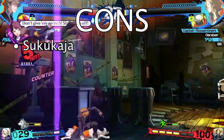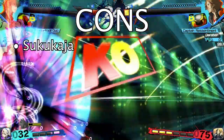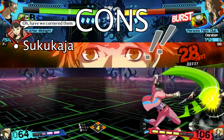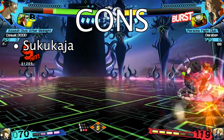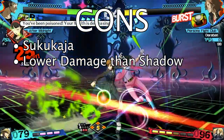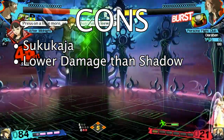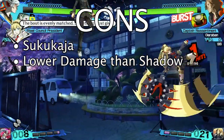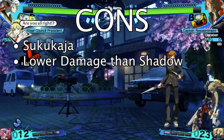Simultaneously, his greatest strength in Sukukaja is also his greatest flaw, because whereas the shadow versions of characters have access to all of their super moves from the start of the fight, Yosuke can only use his best super move when his health drops below a certain threshold. Thus the shadow version of Yosuke is the far superior pick, but of course you can't just jump into using shadow characters without mastering the fundamentals.